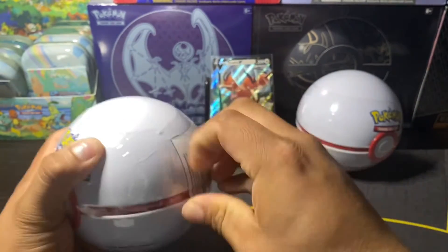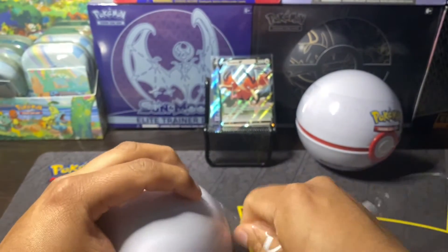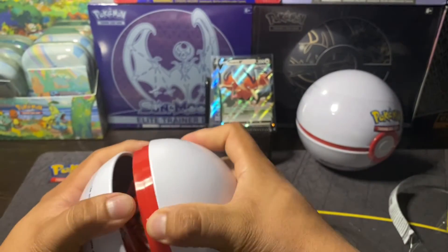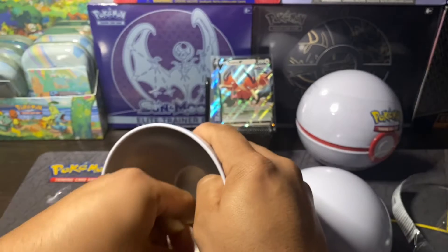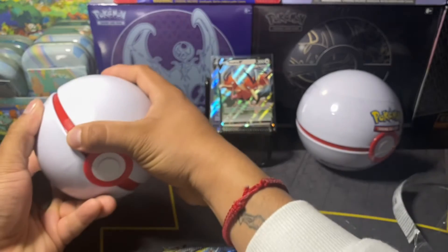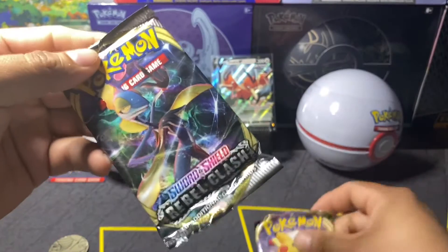All right, let's start with this D21. I wasn't too certain about which one comes with Cosmic Eclipse, so let's check it out. This is the Dragonite coin, this is D21. And the D21, as we see, comes with that Cosmic Eclipse, Vivid Voltage, and Rebel Clash, you guys.